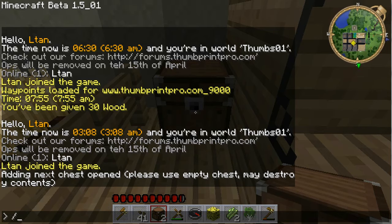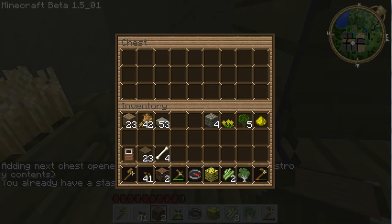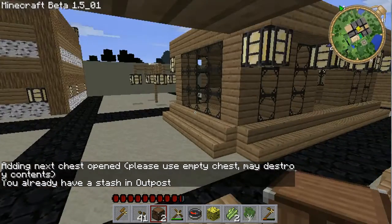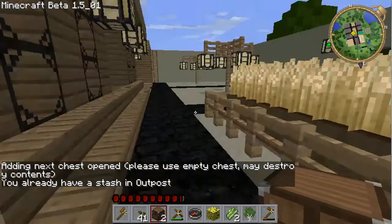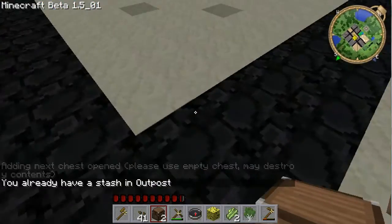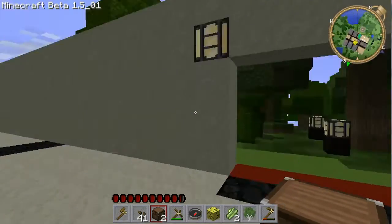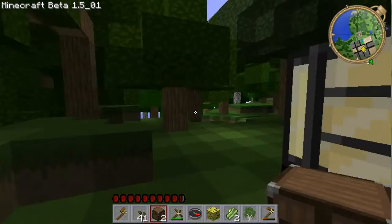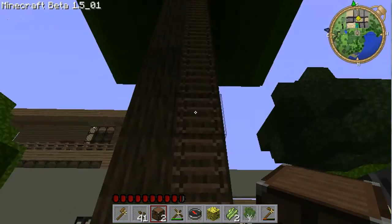I'll put one at the end of the porch here, do my stash, open it up. It says I already have a stash in outpost, so apparently you can only have one chest per town that's linked, which is kind of understandable.